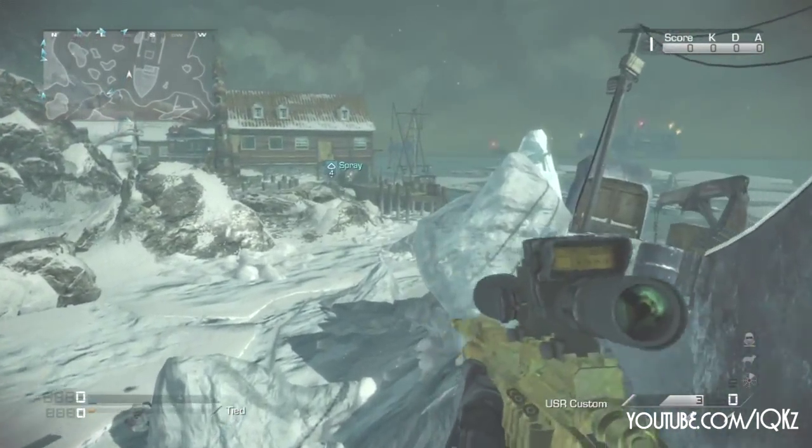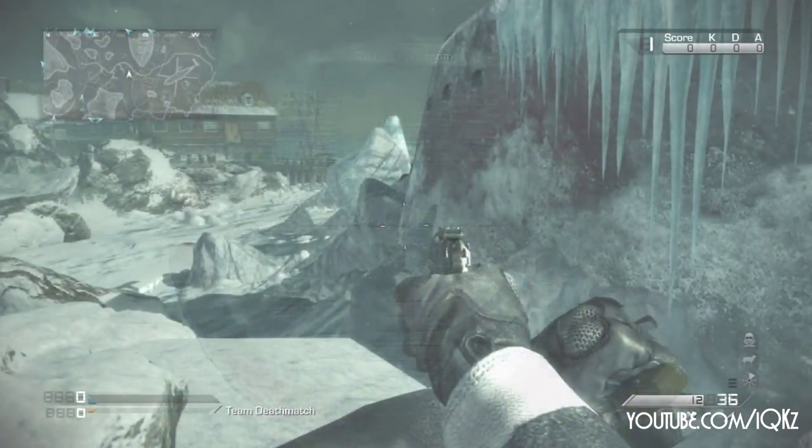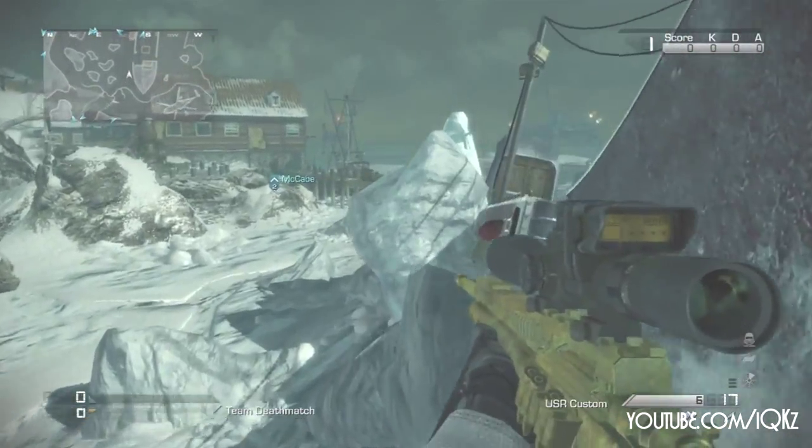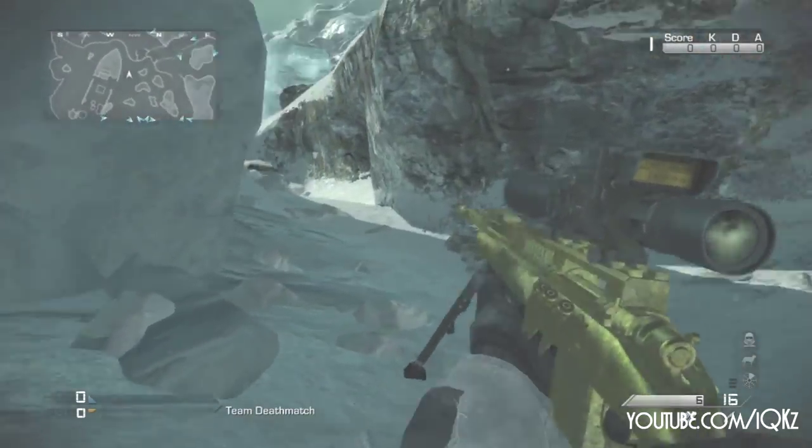In midair, you want to strafe to the right a little bit — it's not really a strafe, but you want to move your thumbstick to the right. There's a little white dot that I shot in the rock that kind of helps me show where I need to hit it. That's about the place that you need to hit it.